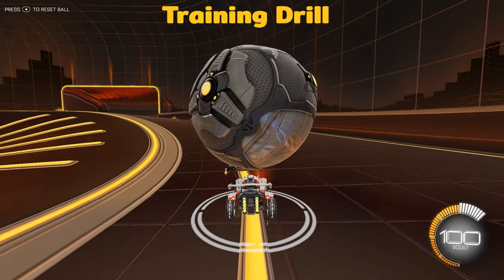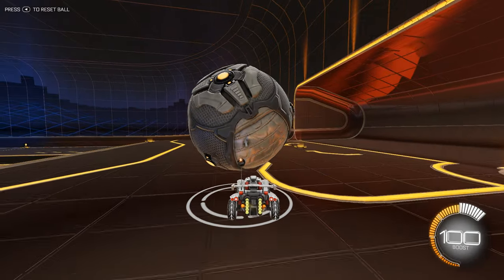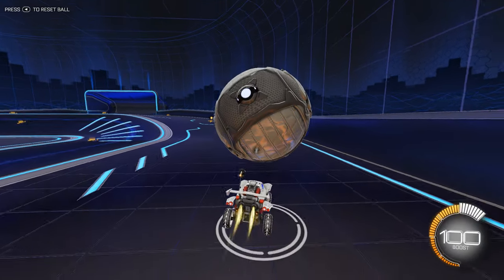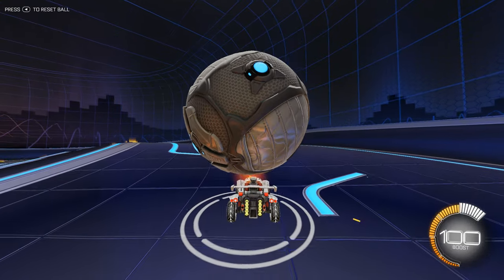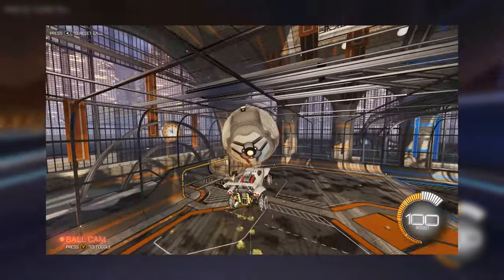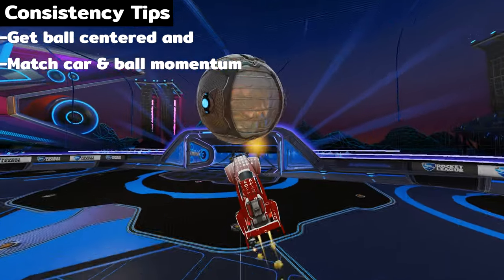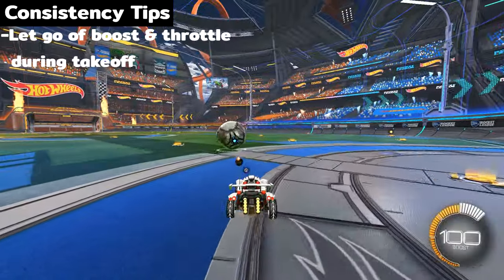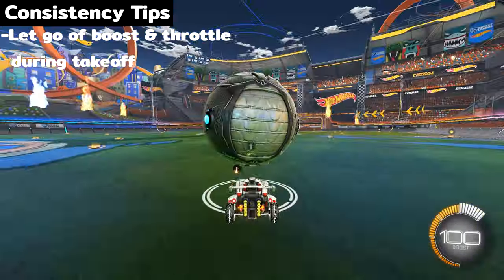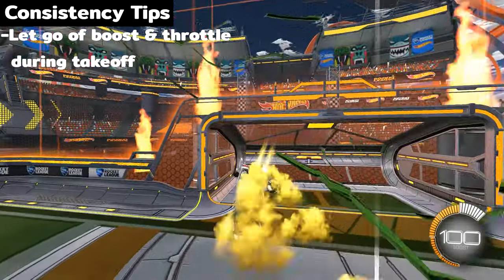If you're having trouble getting the air dribble started, one drill I recommend is going to the cosmic map and dribbling laps around the outer ring — the ramps here are a great way to test your ability to control the speed of your dribble. Also, imagine a line going down the middle of the map at the 100 boost star: every time you're about to get to this line, double jump over and re-catch the ball. This will also help you get used to a controlled pop-up. If you can do a couple laps like this consistently where you pop it up every single time, you should be ready to start working on your dribbled air dribble. You'll also want to be decently familiar with how to air dribble from the wall. Some tips: try to keep the ball in the middle of your car before you take off so it stays centered, and let go of the throttle before you jump — this stops the ball from being pushed out in front of you when you begin the air dribble.